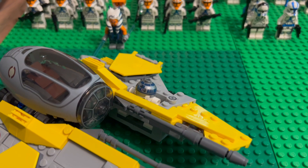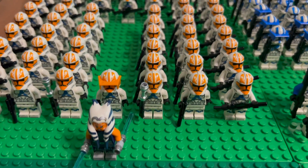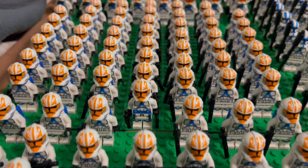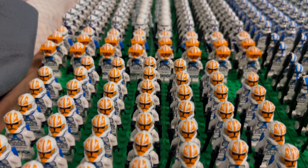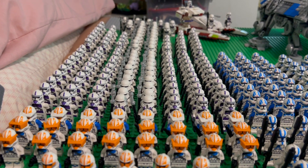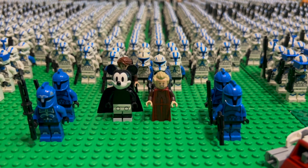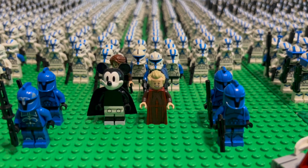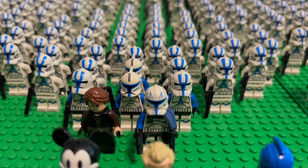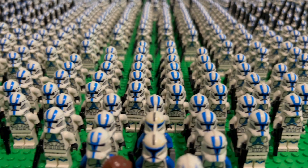Here we have Anakin's starfighter, here we have Ahsoka and a few of her troops, and back there there's Mace Windu and a bunch of his troops. Here we have the Emperor and his apprentice, good old Palpatine, Anakin and Rex and a few 501st troopers.